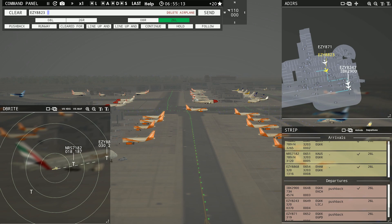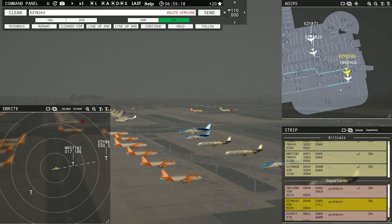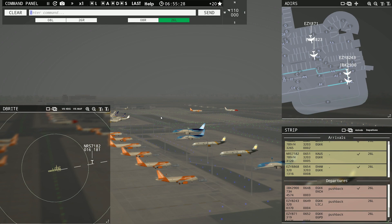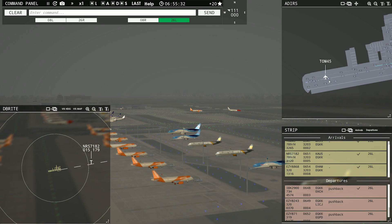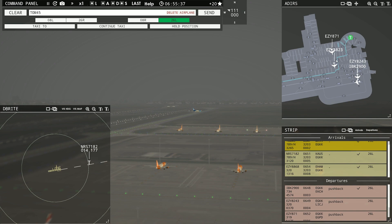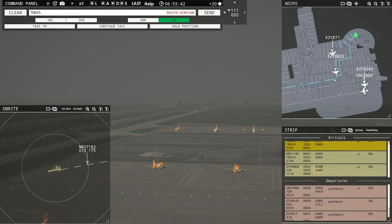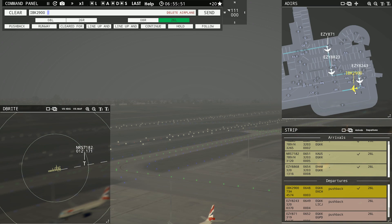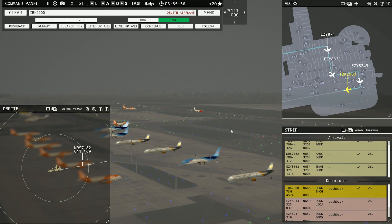I'm going to have this guy do a lineup and wait. We're going to get these two out. We have a little bit of space and time. He's coming in pretty hot, so I'm not going to mess with that. Tom, you're moving down there — sweet, you are listening. And you're going all the way up there to that terminal. It's going to get a little convoluted right through here — we've got to really watch airplane traffic in this area because we have a lot of Easy gates. Nordrans is out.